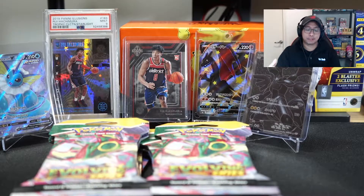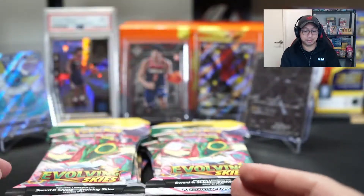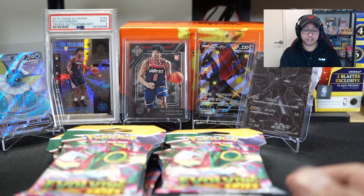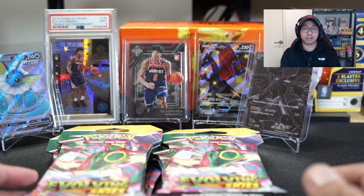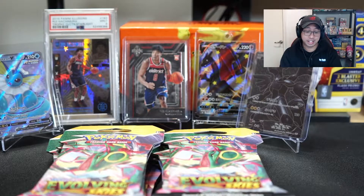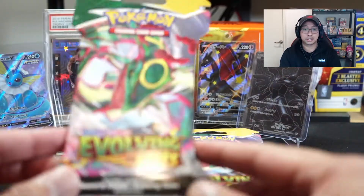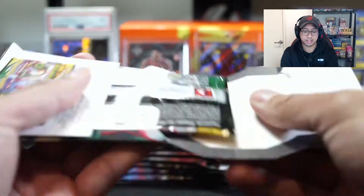Yo, what is up guys, it's RaptorCards here back with another video. Today we are opening more Evolving Skies — we do have the single pack blisters, just came in. I've got 10 of these to open for you guys. My luck with Evolving Skies has been a bit 50-50. The booster boxes haven't been hitting well — I did get one alt out with the Ray V, which is a great card, but I was hoping for more hits. The three-pack blisters have been really good so far, so we want to see how these single pack blisters go. Let's open them up, starting with the first one.